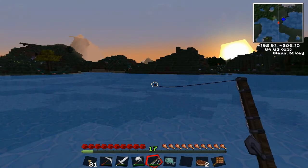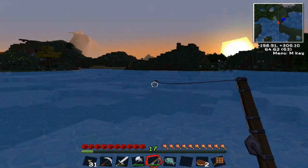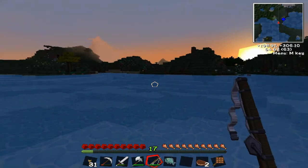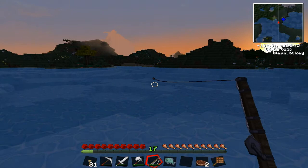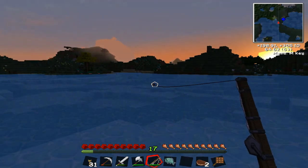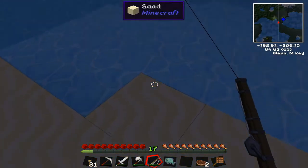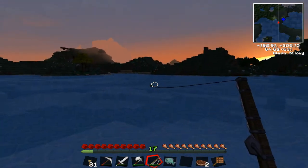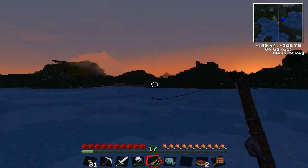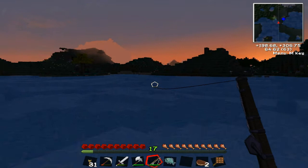Wait, because as we all know, fishing is a game of waiting. Once that splashes like that — okay, that was a false one, or he ran away. Once that splashes, right click on it again. And that's it. The fish should come to you. I think you've got to stand right here, right behind that, because if I were to stand somewhere else, when the fish comes, I might not be able to catch it.